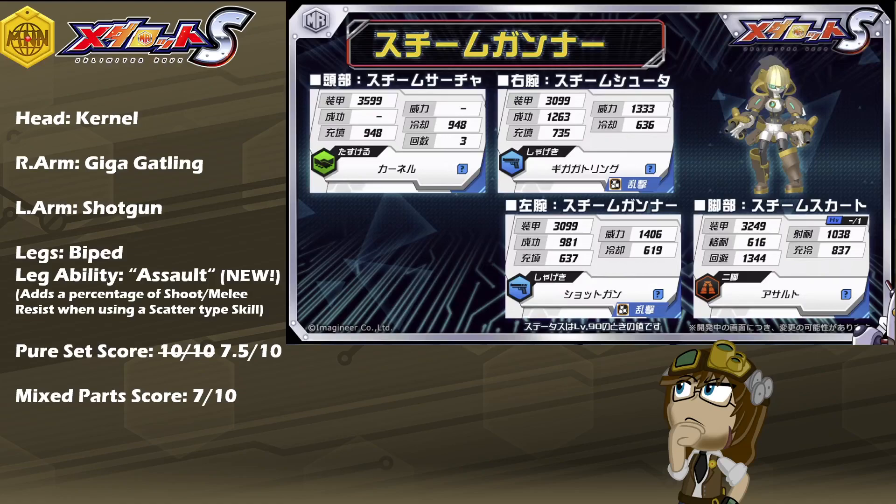Giga Gatling on the right arm is a very powerful version of the standard Gatling skill as a scattered AoE, which means it will damage one part normally and then two others at random at one-third damage each. Giga Gatling applies a times 1.5 damage bonus as long as the user's legs are intact, and also ignores defense when attacking — so you will be dealing very powerful bullets that bypass any incoming defense or damage reduction. The cost is that you cannot dodge or defend during the cooldown phase, so make sure you have a shielder or interceptor to cover her.